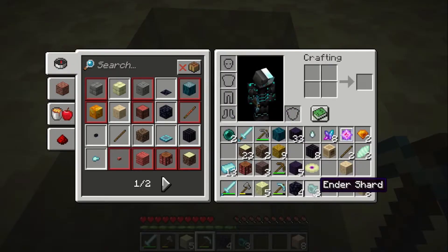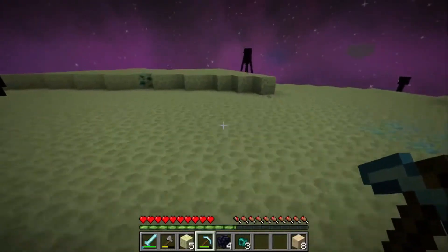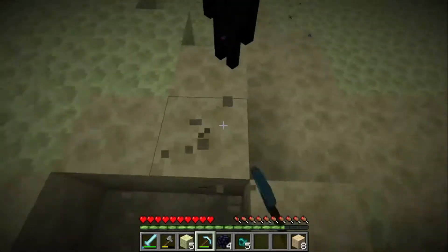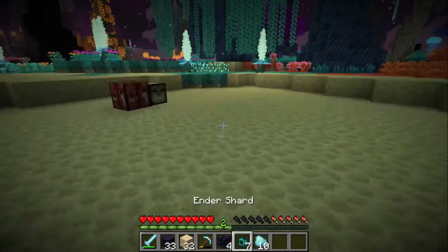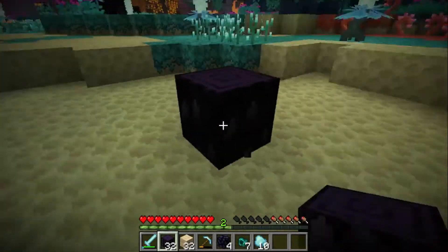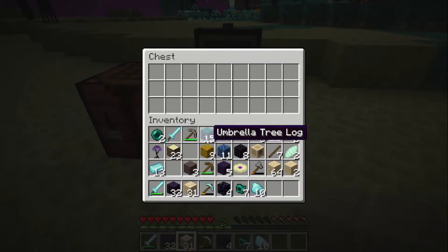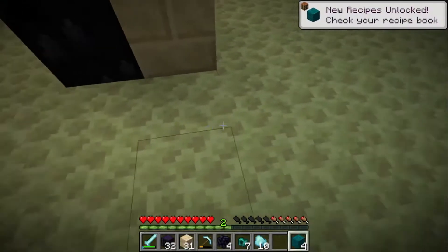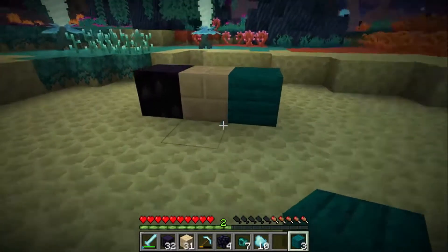I just mined a new ore and it's ender shards. I don't know if there's any more — oh, right there. I'm not sure what they do but I guess it's good to collect. And I'll be getting some more flavalite for my base. There's a lot of different woods and a lot of ways I could play with this. I think I want my pillars to be the dragon tree log — it looks really good. My floor is gonna be these bricks, and I might use these for the walls.